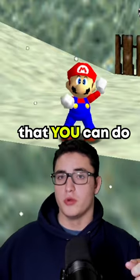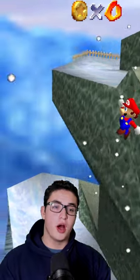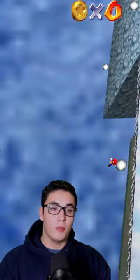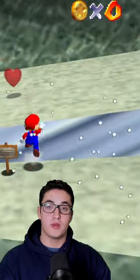Here's a speedrun trick in Mario 64 that you can do after watching this video. So in Cool Cool Mountain, you're going to come up to this ledge right about here, and you're just going to jump off. Then you're going to pull back right here, and then press A before you fall all the way down. You're going to fall all the way down to this ledge right here.